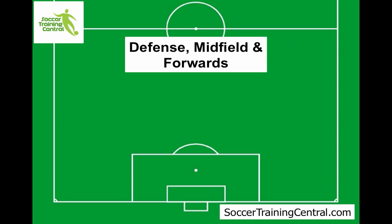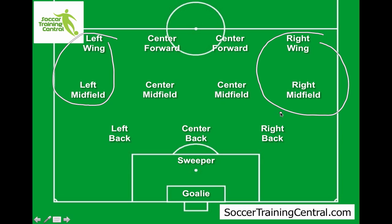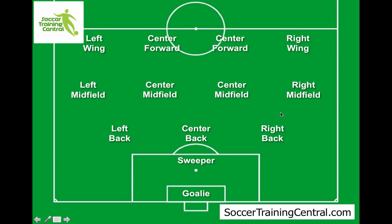If I was to throw them all together, this is sort of what it would look like. Obviously if you count all of these up, you've got more than 11 players on the field — it's just to show that the position you play depends on the formation your team is playing. I'm going to record a separate video about the different styles of formations. The left wing and left midfield are somewhat interchangeable — there's a bit of overlap. Hopefully that's helpful, and check out my other video on formations. Cheers.